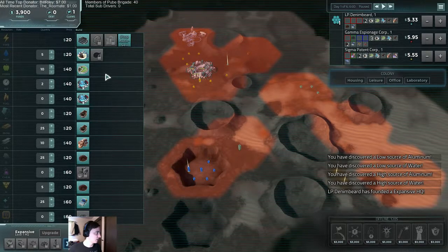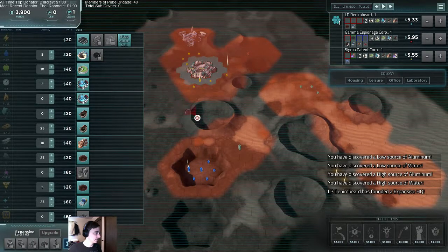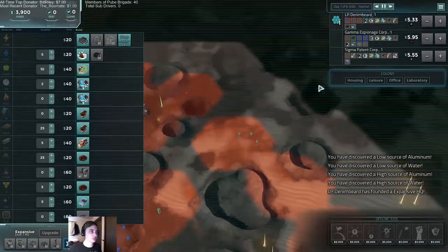We have one more. We have water coming in. Should we build food? Yes, I think so. We'll upgrade it in $3,000, so let's go ahead and start with that.